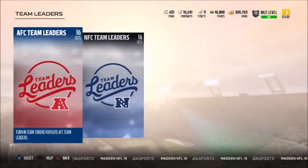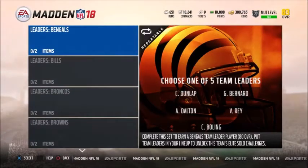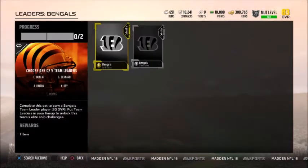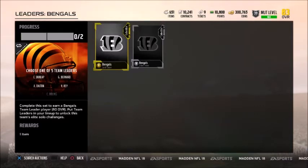Here are the sets. First, AFC and NFC — each team gets one, broken down separately. You go to the leader sets and put in two things: a gold token and a silver token. For the gold token, you go to the token section and do ten golds — five 75-to-79s and five 70-to-74s. Then you do ten silvers to get the silver token.